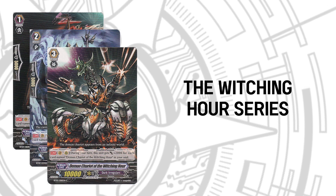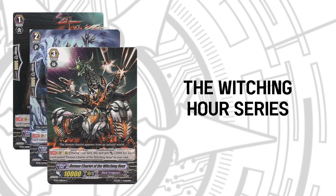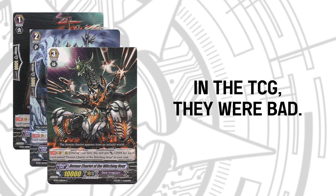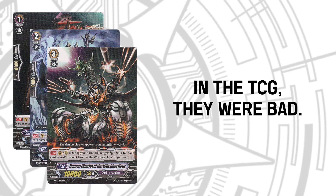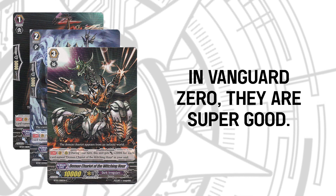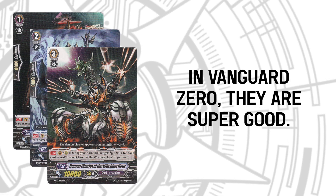The Witching Hour series is composed of the Grade 1 bike, Grade 2 carriage, and Grade 3 chariot. In the TCG, they absolutely suck. They only get additional power for each copy in the soul, and to get one at full power you'll need three copies, which makes them pretty much a one-time use card. They become dead if you damage check them or they've been retired. However, in Vanguard Zero, these meme cards weren't only reborn — they were jacked.